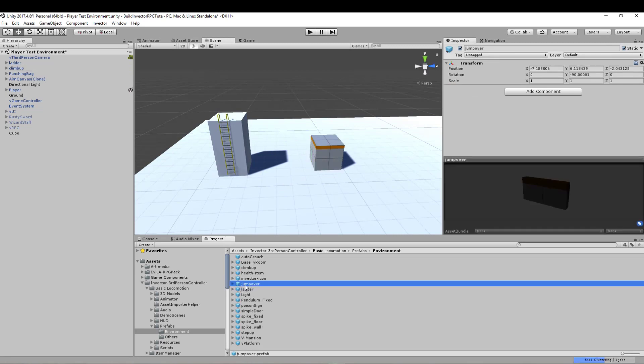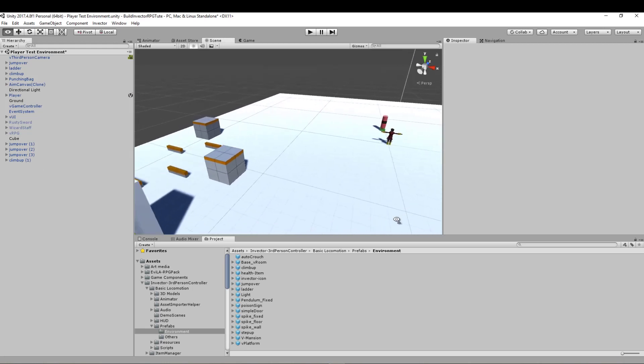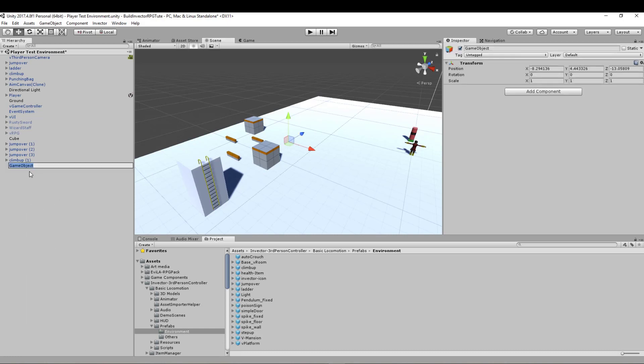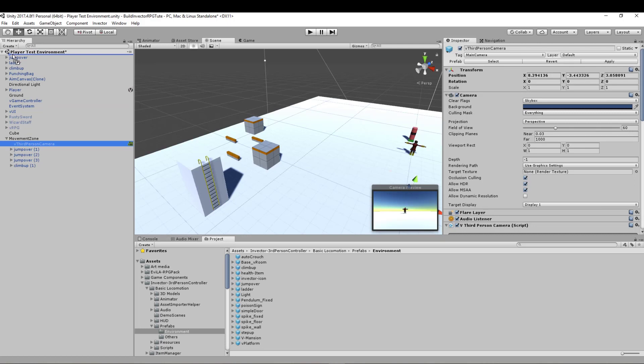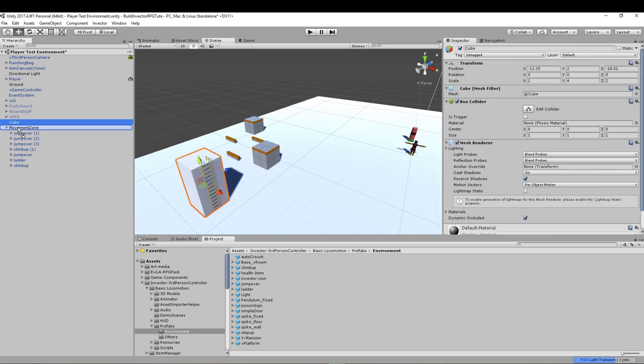I'm going to move this a little bit away because we want to be able to test all the angles on it. Next we want to bring in the jump over — the little hurdles. Let's just set up a few of those and drop them over here, then put another one there, just making a little obstacle course. To keep things a little bit tidier in our hierarchy, I'm going to create an empty now. I'm going to call this 'Movement Zone.' Then I'm going to grab all those prefabs and move them in there, including our cube.